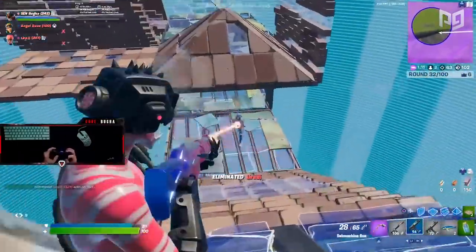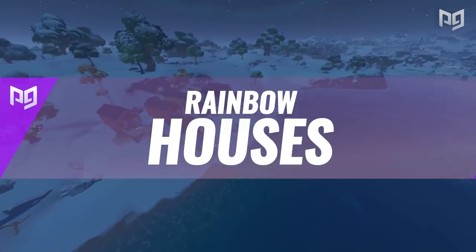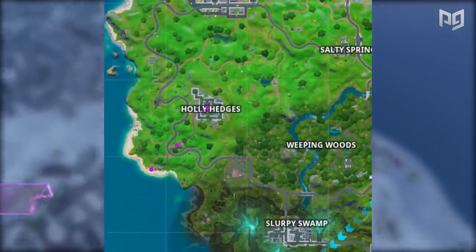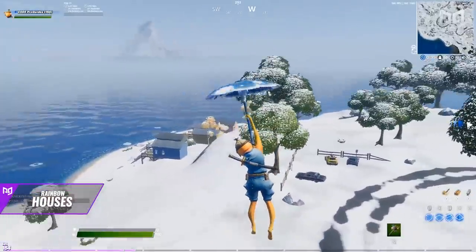Let's get started. Our first loot route is one a lot of people use all the time. You only switch off of it sometimes because the circle goes pretty far, but as a whole it's an amazing loot route. You're going to be initially landing at the rainbow houses down near Holly Hedges.